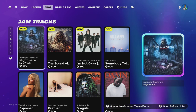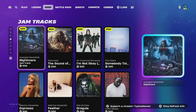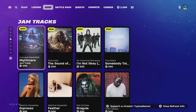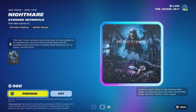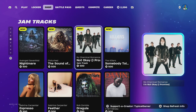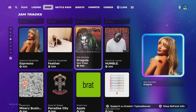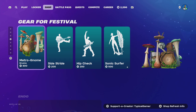We got four new jam tracks. Nightmare by Avenged Sevenfold - contains lyrics that may not be suitable in all experiences, only instrumental loops available when jamming. Sound of Silence by Disturbed. I'm Not Okay by My Chemical Romance. And Somebody Told Me by The Killers.